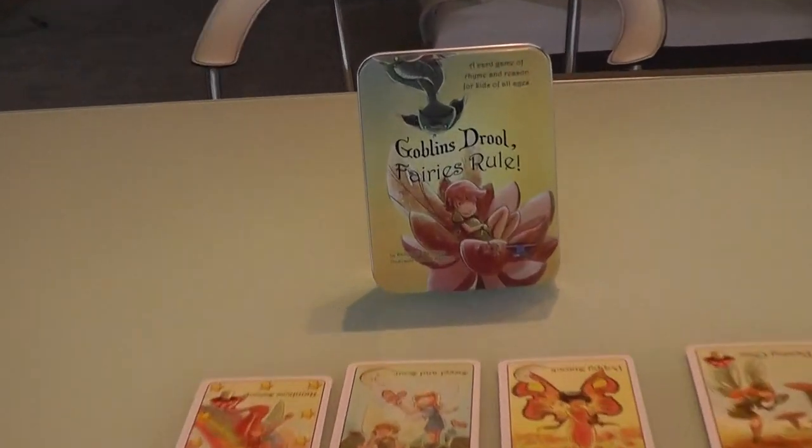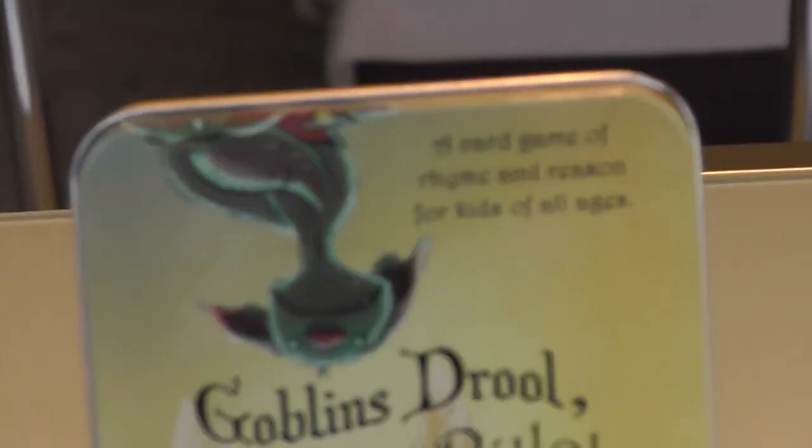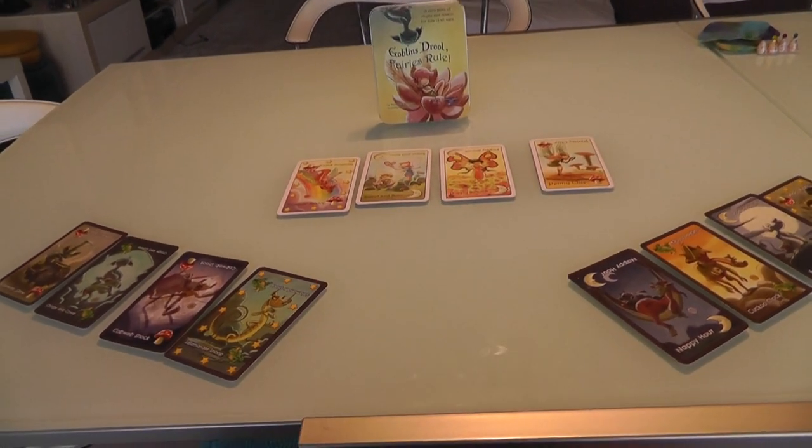Hey everybody! Today Rado runs through Goblin's Drool, Fairy's Rule, which is a card game of rhyme and reason for kids of all ages. And that is definitely true. This is a lovely, enchanting, fun little game.